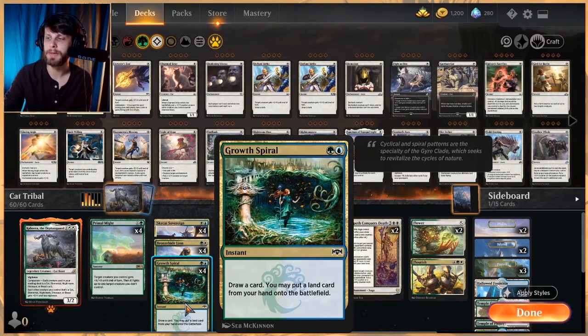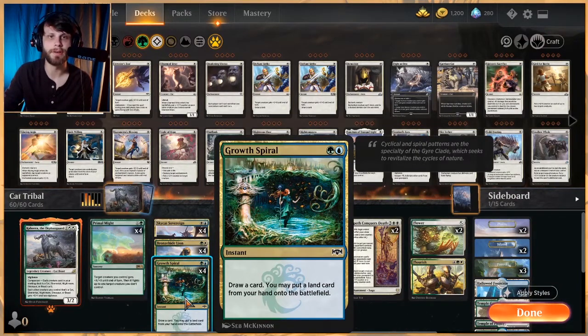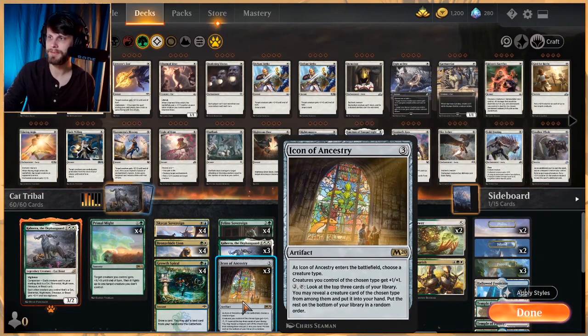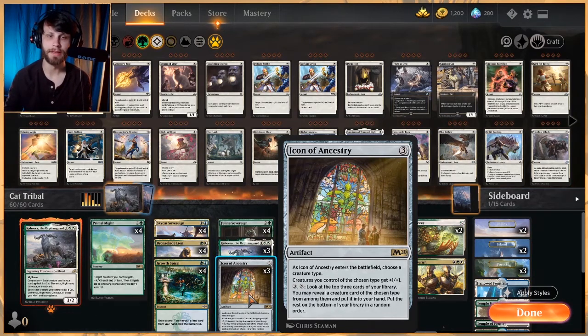We also have Gust of Wind as a way to ramp and get to a bigger Primal Might or one of our higher drops. Feline Sovereign is another new card from Core Set 2021 — other cats you control get +1/+1 and have protection from dogs. Whenever one or more cats deal combat damage to a player, destroy up to one target artifact or enchantment that player controls — very nice. Kahira essentially acts as a lord and gives vigilance to all our stuff. Icon of Ancestry as a three-of acts as a lord and lets us search out more cats from the top of our deck.